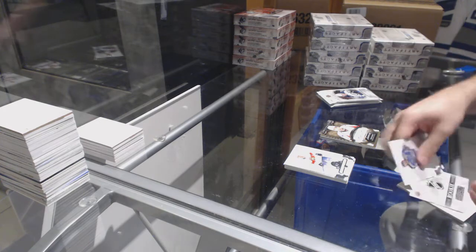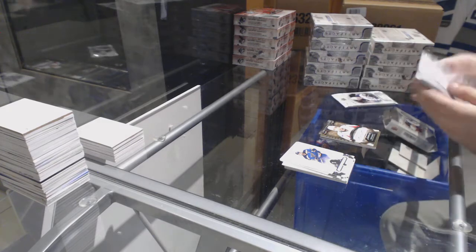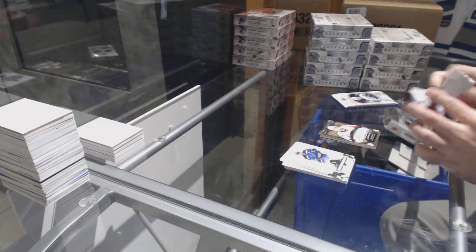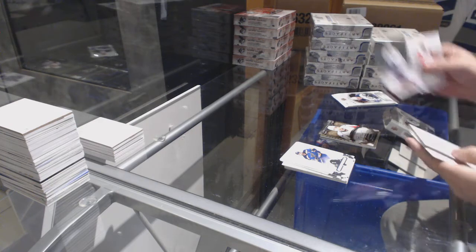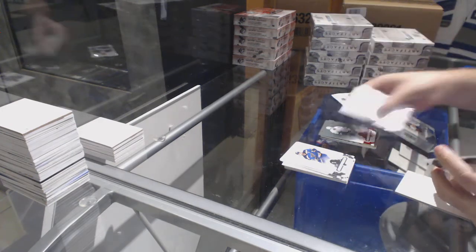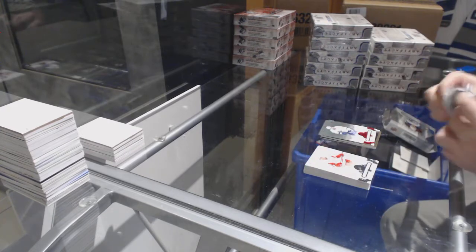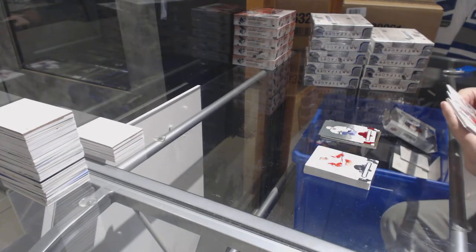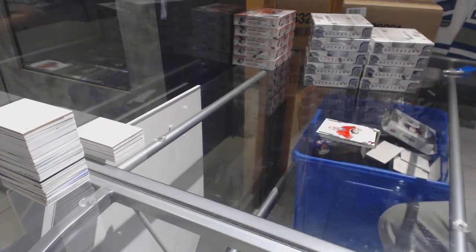We've got a wild card — that'll be randomed at the end. Remember, all those get randomed to everyone. Victor Hedman, Ruby, numbered 2.99 for the Tampa Bay Lightning. And John Gillies for the Calgary Flames, numbered 9.99.